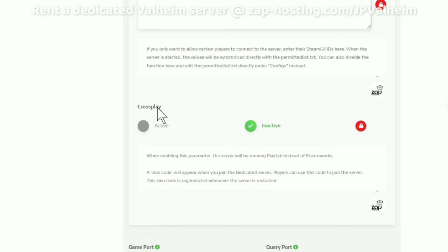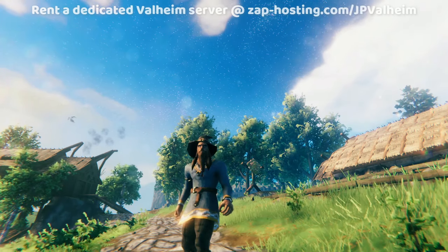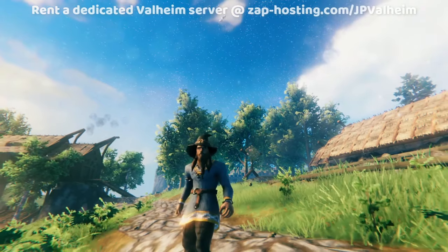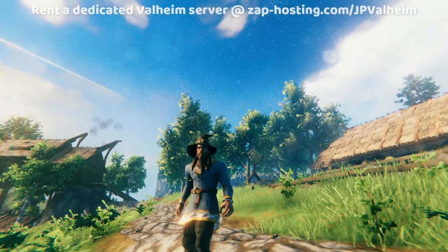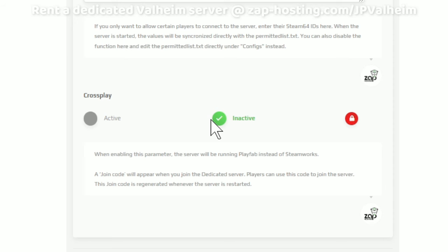I came down to this setting on my dedicated server, and I went from it being set to active and set it to inactive, then turned the server back on. Lo and behold, not a single person could connect to the server anymore — it was totally bricked. Nobody could log in, even though the server appeared to be online. And that's where you find stories from over a year ago describing the same problem.